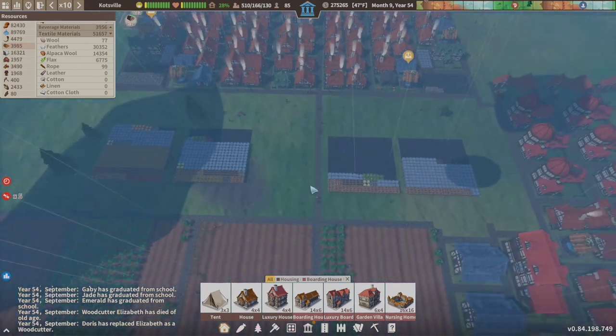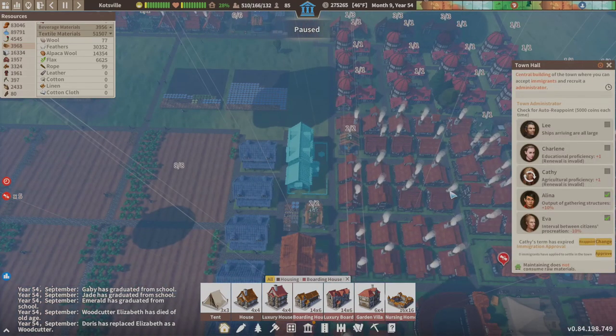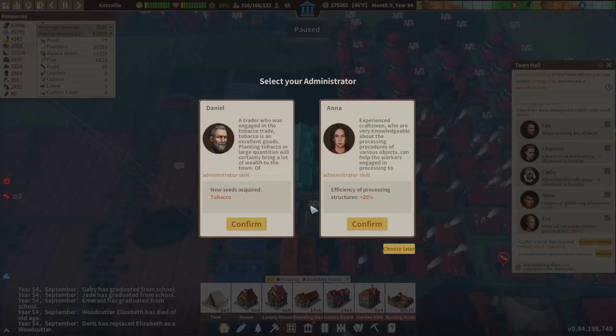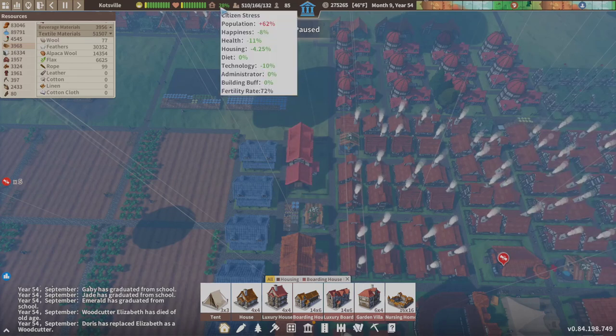We're just gonna do that for now. We have another town hall manager — agricultural proficiency, we already have that so we're okay. We're going to see what they're giving us. We already have tobacco so this guy's irrelevant. The efficiency of processing structures up 20 percent — okay, we'll deal with that and we're going to keep her. Ships arriving are all large so we'll see about these. Our population is at 62 percent.